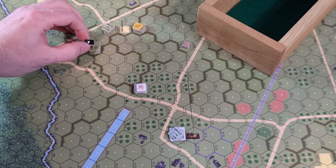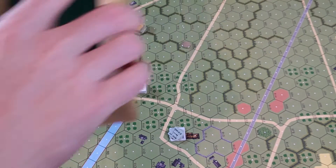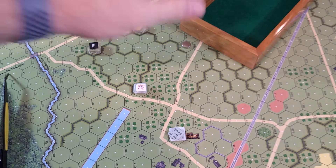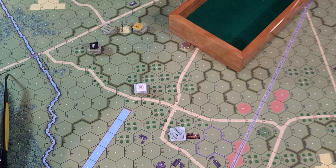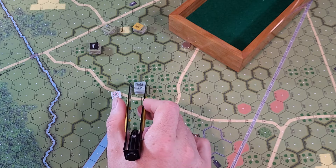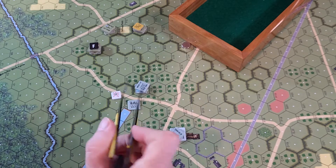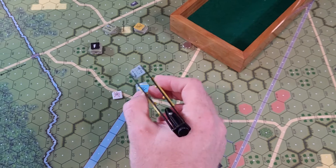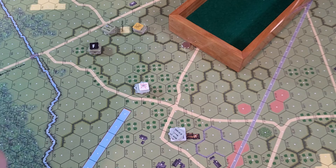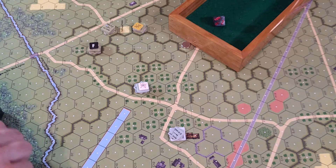He has fired. It is now the German's activation. Now it's the German's turn, so he's going to fire back - but he's only going to have a squad and this LMG, which is a five, so he's going to be firing on the 10. Plus one, so 10 plus one - we get a six, plus one is a seven. A seven on the 10 is a C1.